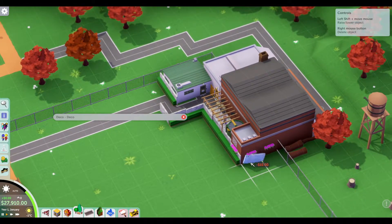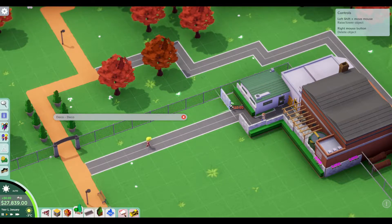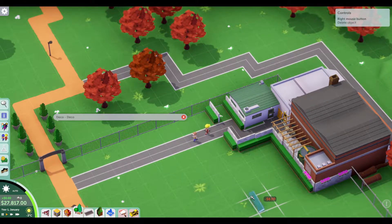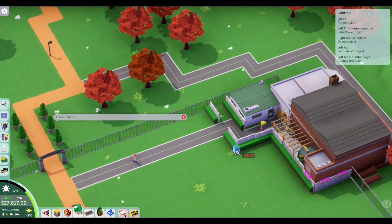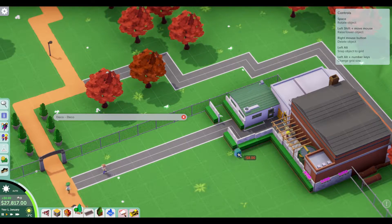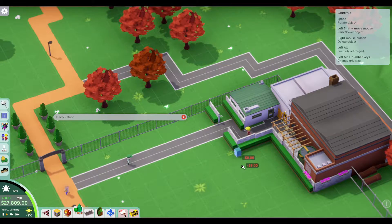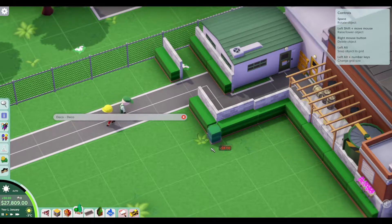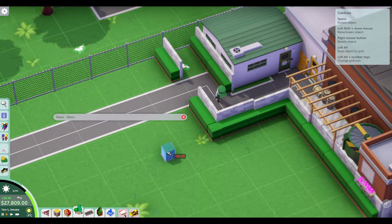Apparently they really hate it if they can see any of the municipal buildings — it destroys the magic for them. There is a single one — sneak that in there. Space spins things. There's like a snap to grid maybe — the reason I'm being really dense is I haven't played this for a while. Snap to grid.